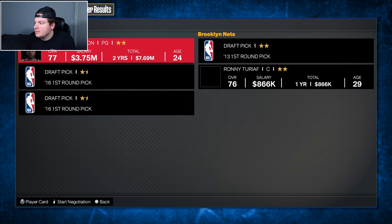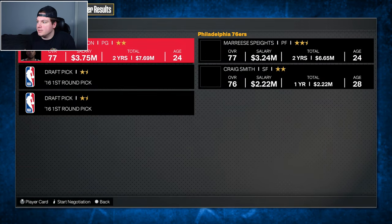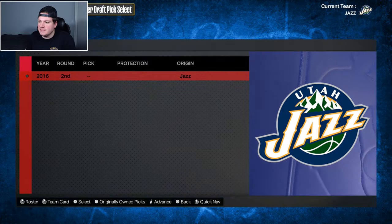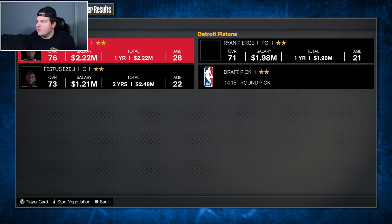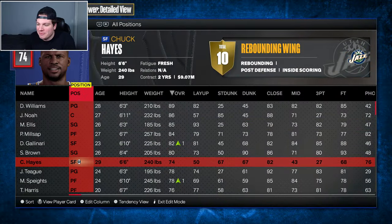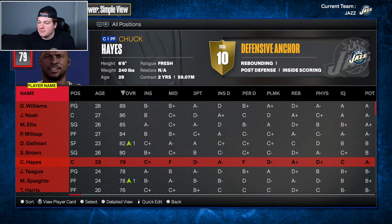Looking at center depth - Chuck Hayes at 6'6" puts up 11 boards a game. We trade for Chuck Hayes as backup center. His overall stays the same at center. We have a 6'6" backup center but it's an upgrade nonetheless. After moving around some positions, we're set. I'll see you guys at the start of year three - we've upgraded the bench significantly and got a very big upgrade at our starting center spot with Joakim Noah.